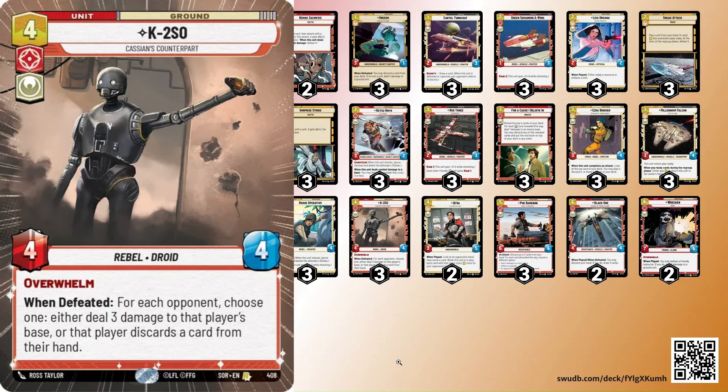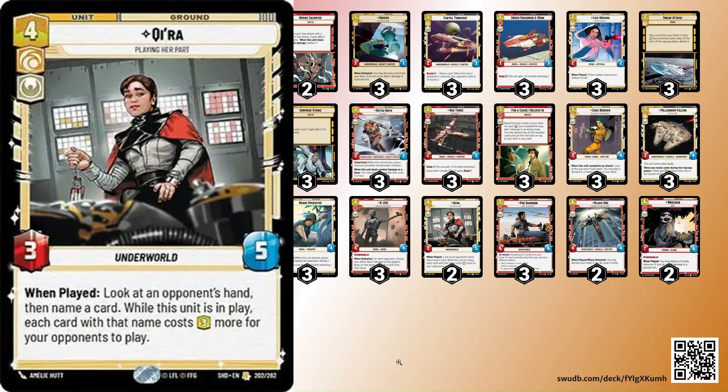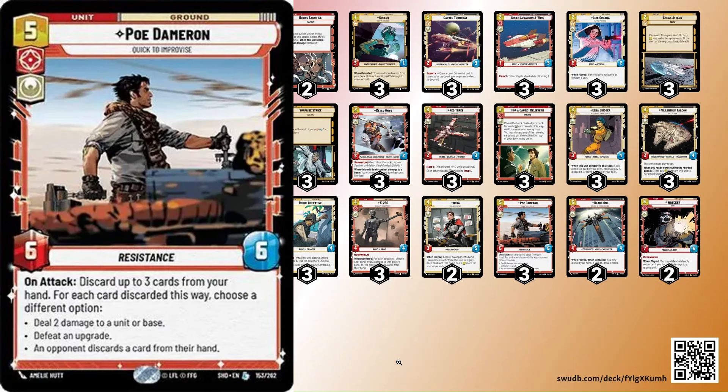K2SO is absolutely bonkers in this deck for multiple reasons. The ambush ability at any time, and against control it's another form of hand disruption. I feel like this deck has a very good control matchup — it's a matchup I'm excited about. I imagine some control decks will adjust as the set evolves, but early on this deck is going to be very strong. Kira is also good against aggro: ambush it in on the five-resource turn, kill something with three damage, and affect something in their hand, making it cost three more.